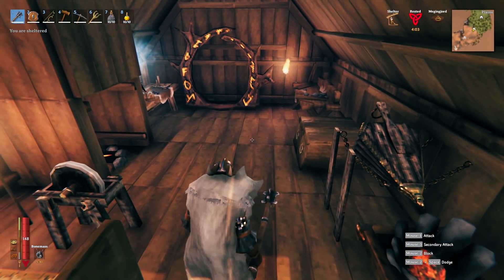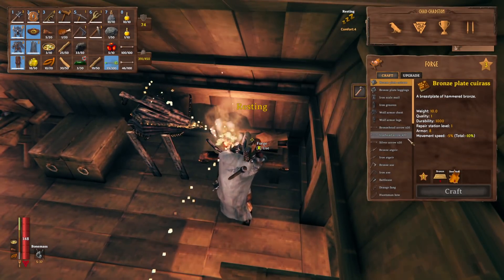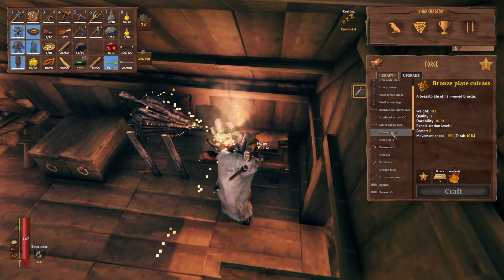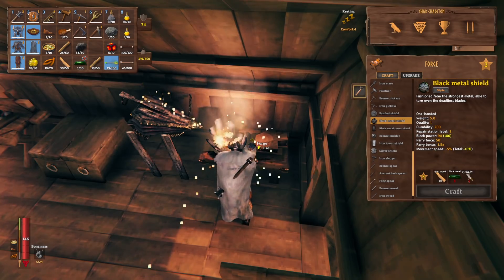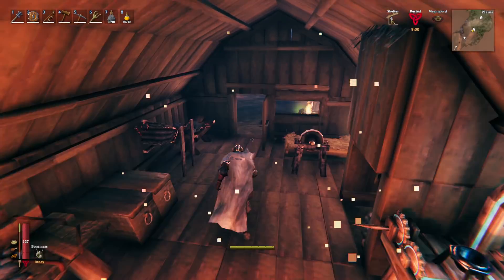We can now make the black metal shield and the tower shield — that's it. What am I missing for the porcupine? The flax, that's right. Let's take a look at the shield. The black metal shield — that's what you need the chains for. We're gonna need a lot more black metal for that obviously.